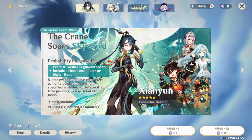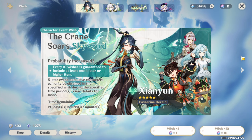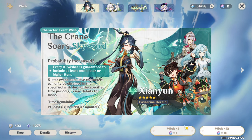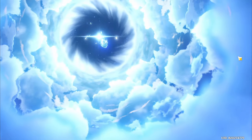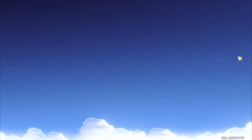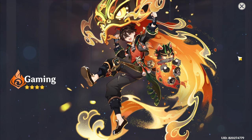I also have max 4-star pity on this banner too, so I'm going to do one single and see if I can get something. I also don't have C6 Faruzan yet, so that could be quite cool. Oh my god, we got him! "Hey boss, the name's Gami. I'm a guard from the communications office. So all this needs shipping, right? No, no — you grab a seat and have some tea. I'll get these packed up for you, no problem. It'll only take me a minute, then we can get the delivery scheduled."